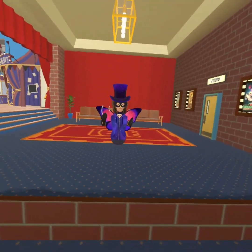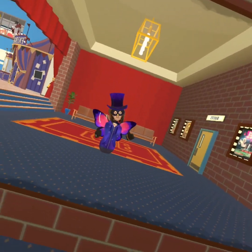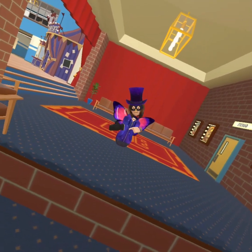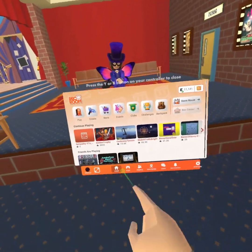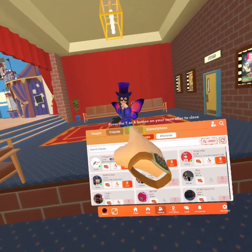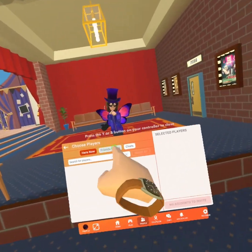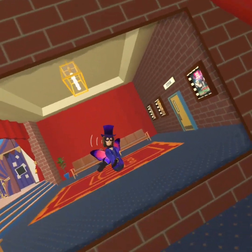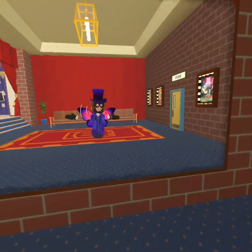Another thing you might not know about Rec Room is you can actually invite all of your friends at once. I didn't know this for a long time, but my friend Pretzel had a short on it on his channel — there will be a link in the description below. First, open your watch, press People, press Party, create a party or add more players. Press Friends Online, select all, and then press Invite. And voila.